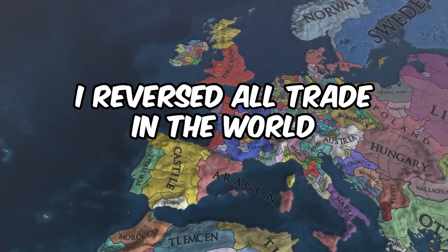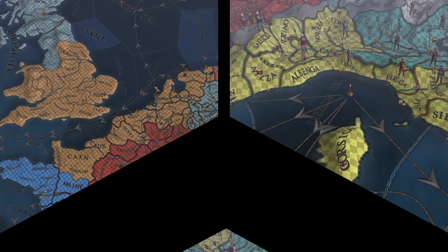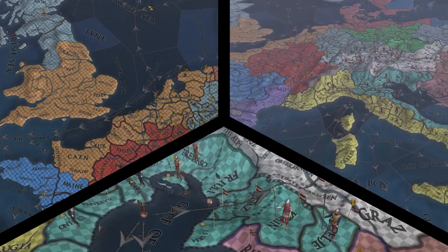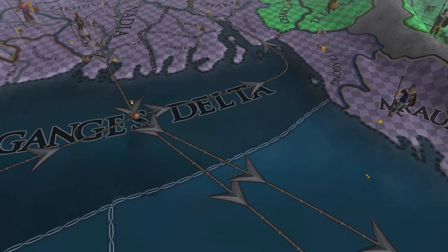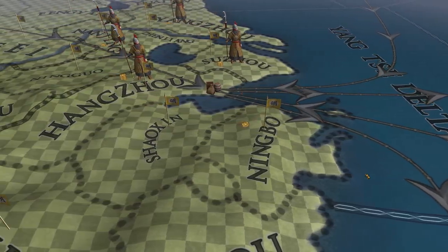I reversed all trade in the world in Europa Universalis 4. The English Channel, Genoa, and Venice are all starting nodes now, with almost all of their value guaranteed to leave and head downstream towards Asia and the New World. This should no doubt create some interesting dynamics, both at the start date and as the game progresses, and I am excited to see how it looks.